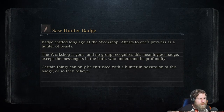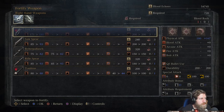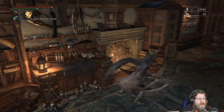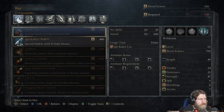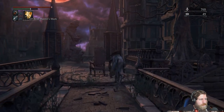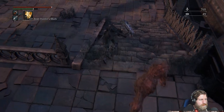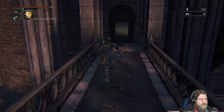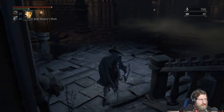Let's head back and upgrade the weapon. Saw Cleaver plus nine — and now we can take the pistol up as well if we wanted to. Let's do all of them — let's get the damage up. This is just as good.